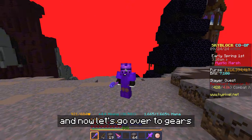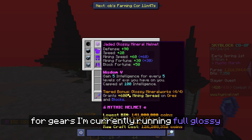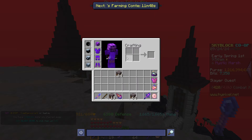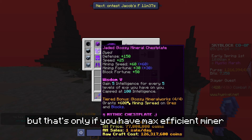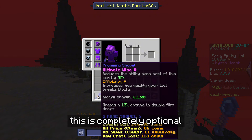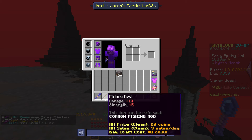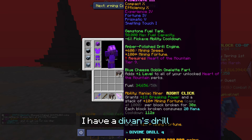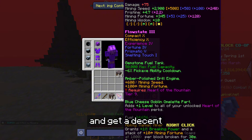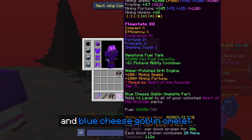Now let's go over gear. I'm currently running full Glossy armor. Some of you might do three-fourths Velocity and one piece Devon, but that's only if you have max Efficient Miner. For other gear, I have a Promising Shovel — this is completely optional, you can probably just get a golden shovel and it'll work. I have a fishing rod, a Devon Drill, but you can probably get a normal drill. Get a decent fuel tank that reduces pickaxe ability cooldown, and use a Blue Cheese Goblin Omelet.